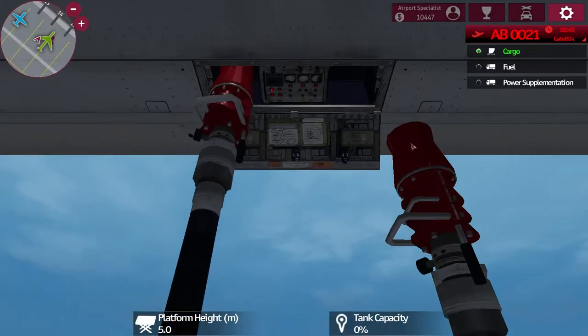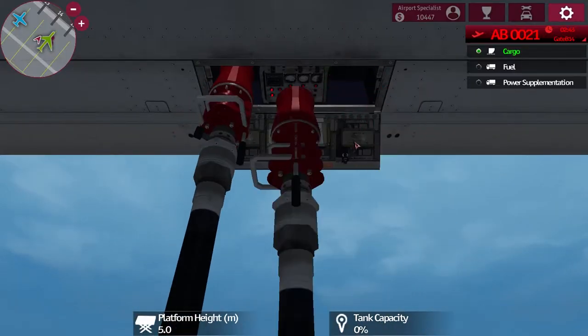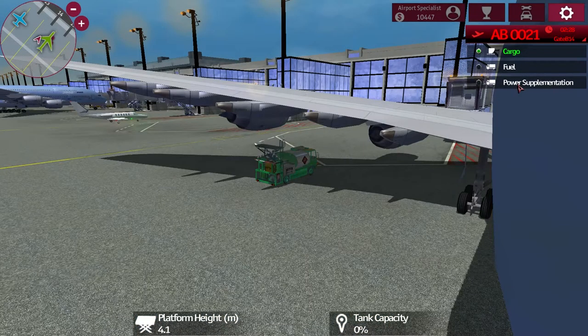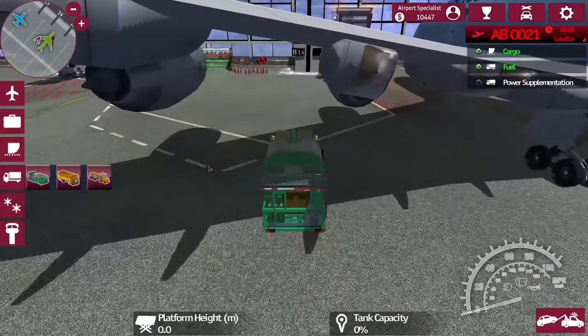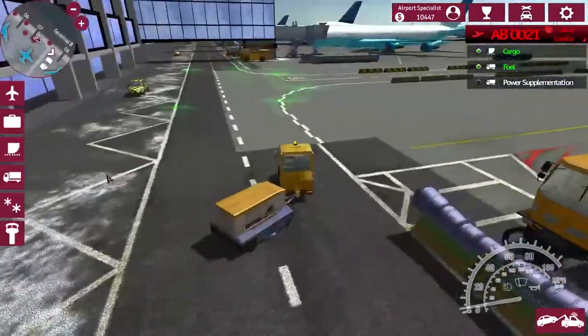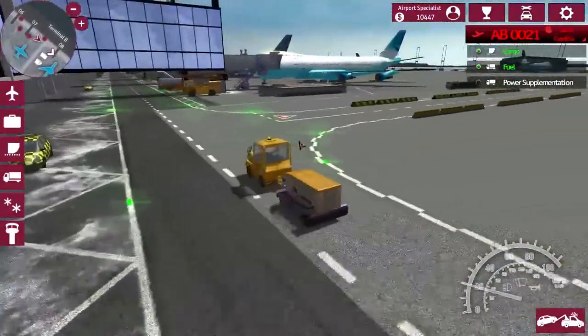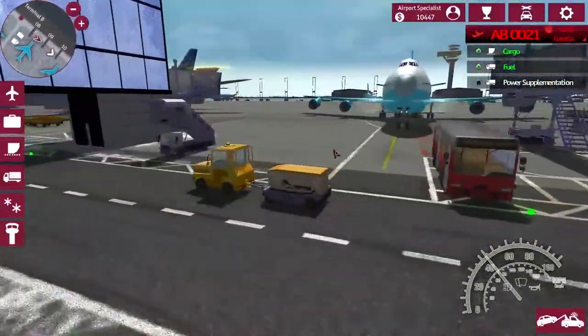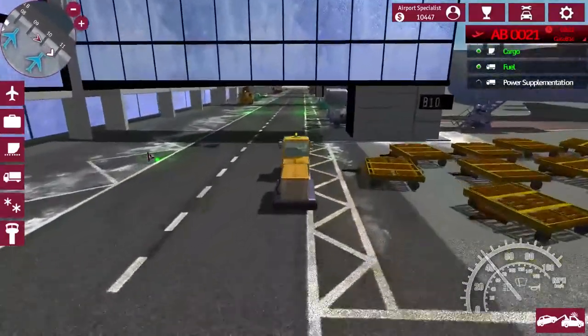Get in there - we don't have time to be dilly-dallying. She's fueling up, we still have two and a half minutes. She's all fueled up - awesome! Let's get power to her as quick as possible now. We are pretty good here. Look at this big plane - that almost looks like it's a 747. Maybe.